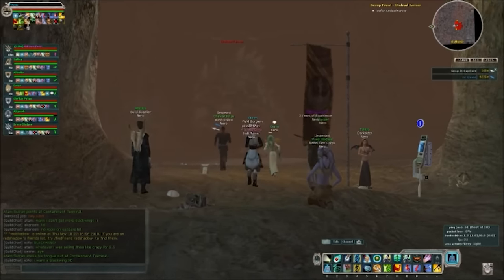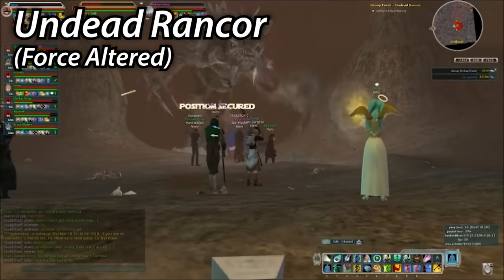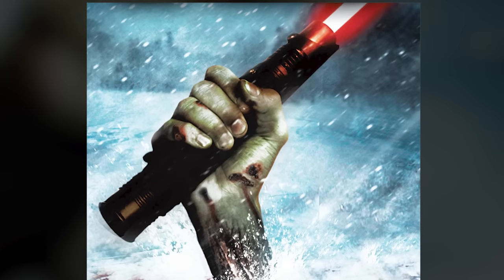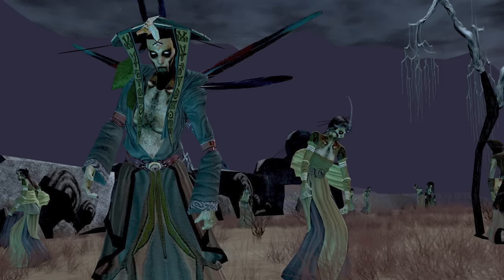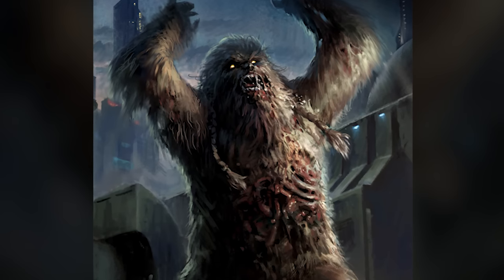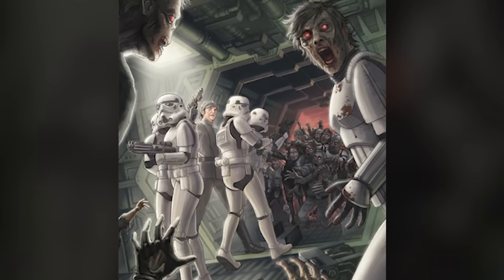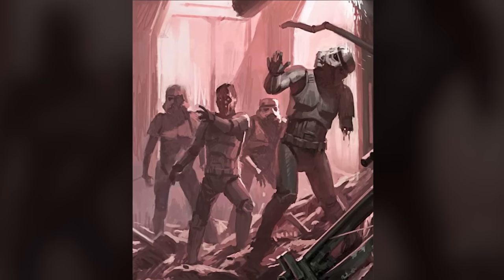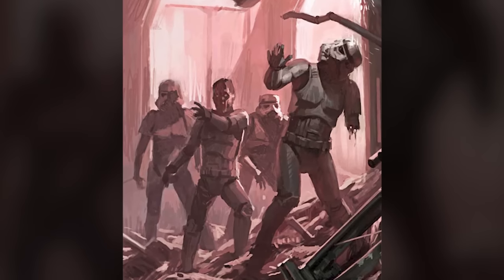And what better way to follow that up than with the Undead Rancor, which has some of the coolest lore behind it. These beasts were altered by the Blackwing virus — a synthesized disease created through Sith alchemy, accidentally created while they were trying to concoct an elixir to achieve immortality. This disease could be spread through contact or bites. When infected, it immediately spread through the brain first, driving the victim into a state of madness, then seared through the rest of the body, shutting it down. The flesh would remain animate, but the subject could no longer feel — living only to hunger, feed, and kill.